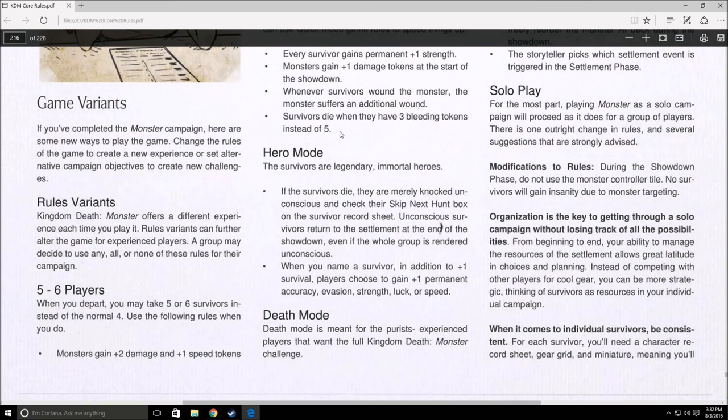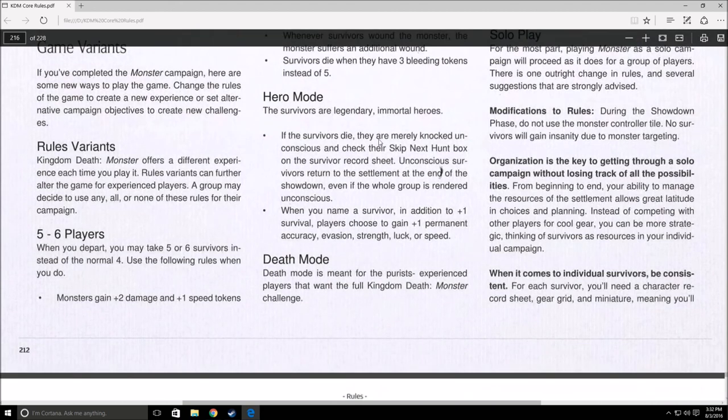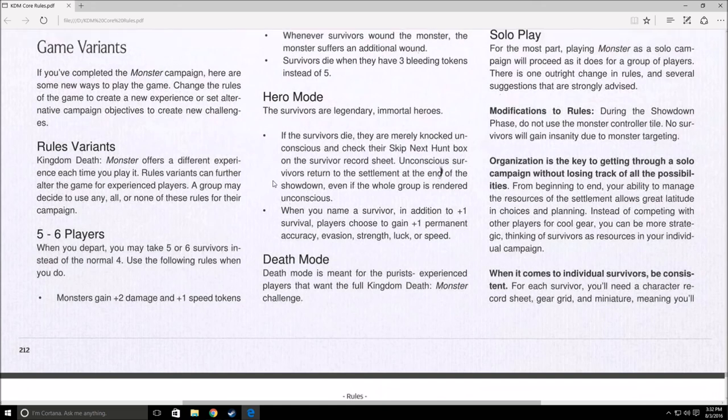Hero mode is the nicer version of the game. None of your survivors will die — they'll simply get knocked unconscious and have to skip the next hunt. They can still suffer severe injuries, and since they never die, those will gradually build up. I read someone's blog where they did a Seven Swordsmen playthrough in hero mode, and it got to the point where some survivors had so many injuries and disorders they couldn't function. Also in hero mode, every time you name a survivor you get the normal plus one survival, but you can also choose to gain plus one accuracy, evasion, strength, luck, or speed — a nice customization option.